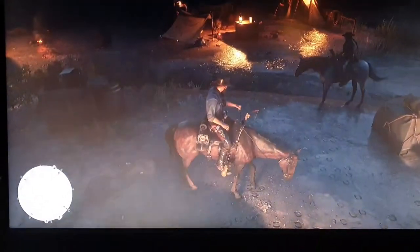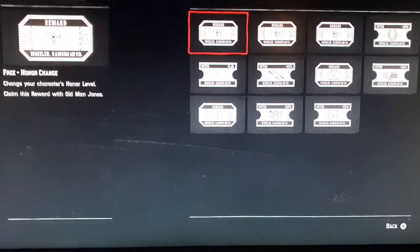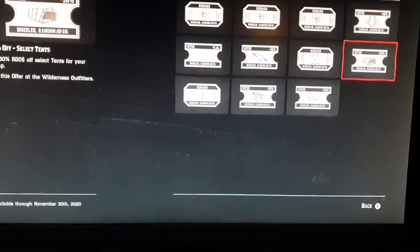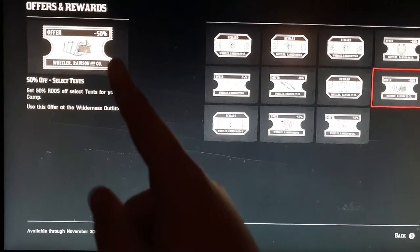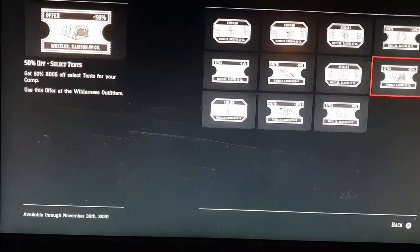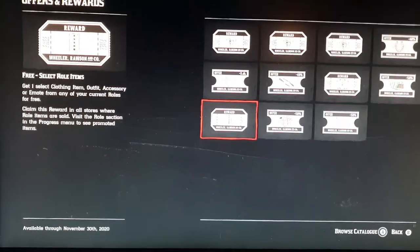The benefits are all equippable in different categories in different ways. I don't know why Rockstar doesn't just apply them all by default, but it gives me a chance to explain how they work. There's also the tent voucher: if you go to the Western Outfitters section of your camp, you can purchase any tent for 50% off — half price on all tents, which is pretty good. Just remember to click your left stick in, or whatever your console or PC equivalent is.